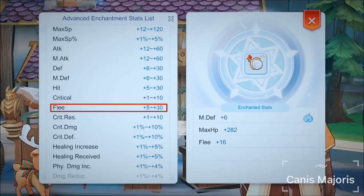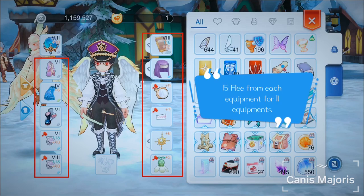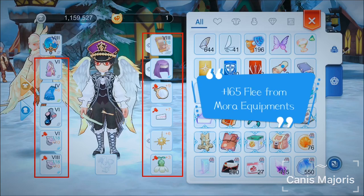Moving on to Mora, a further 5 to 30 Flea can be obtained through Mora Enchant. 11 out of 12 equipment can be Mora Enchanted. Just to paint a realistic picture, if you get 15 Flea per Mora Enchant, it means that obtaining 165 Flea from 11 Mora Enchanted equipment is possible.